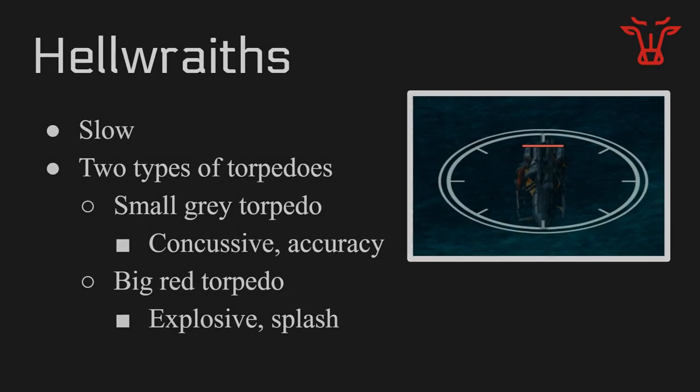The second enemy ship is Hellwraiths, more of a medium threat. They're also slow and are an enemy submarine that stays surfaced all the time unless activated by a cavern field. Hellwraiths have two types of torpedoes: a small gray torpedo which is concussive and accuracy-based, so Evade will help against that; and a big red torpedo similar to the fire twisters, which is explosive and has splash — Evade will not help, but moving quickly away from this dumpfire torp will. You can also surface them by using the cavern fields from the torpedo towers.